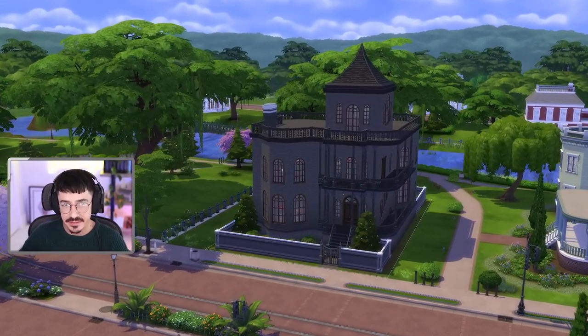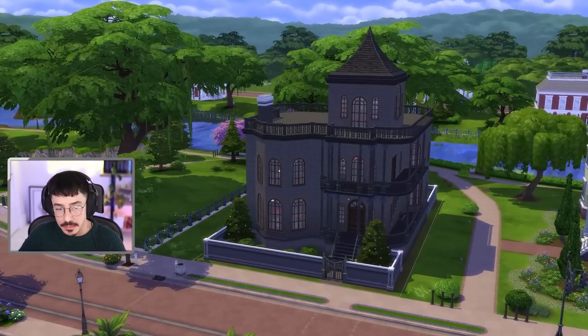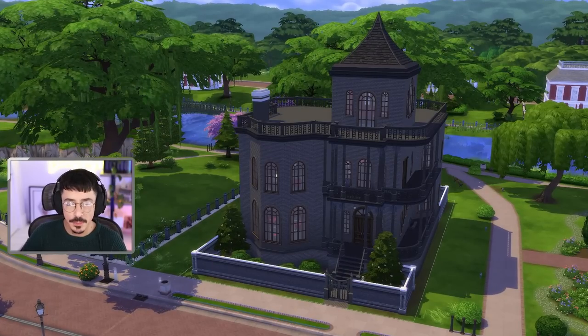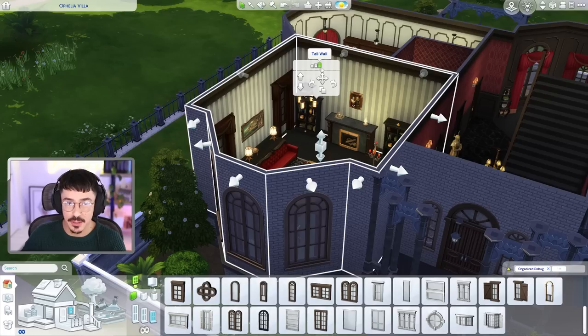And here she is — Ophelia Villa. It's a complete base game build, and it's just very, very strange. I'm going to point out a few things I don't like with it and we're going to get to work on changing this. The fact that all of the walls are at a tall height — I hate working with the tall height wall in The Sims 4 — so we're definitely going to be shifting that down to a medium.